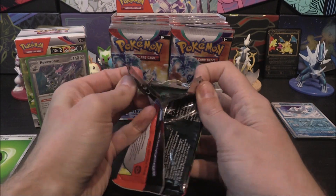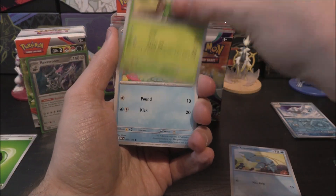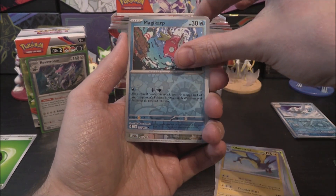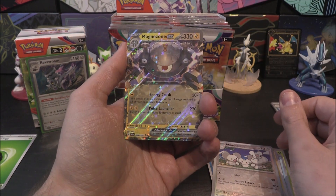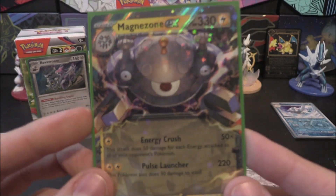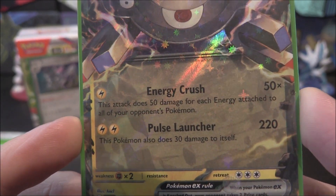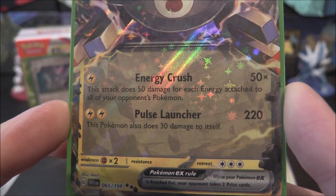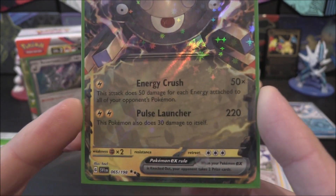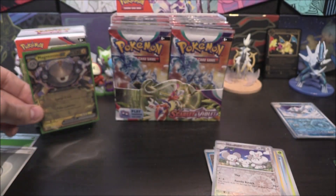Alright, Koraidon up next. Second pack: Clauncher, Dolliv, Quaxly, Pawniard, Torkoal, Breloom, Kilowattrel, Magikarp Reverse, Maushold, and we get an EX — it is Magnezone. It's a Lightning type, Stage 2, quite bulky with 330 HP. Energy Crush does 50 damage for each energy attached to all of your opponent's Pokemon. Pulse Launcher for 220 does 30 to itself. For two energies to do 220, pretty good. Nice little Magnezone EX.